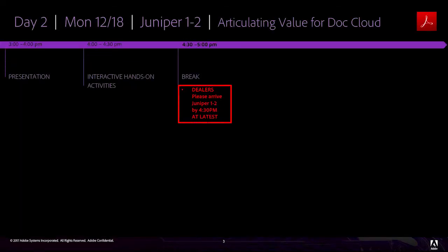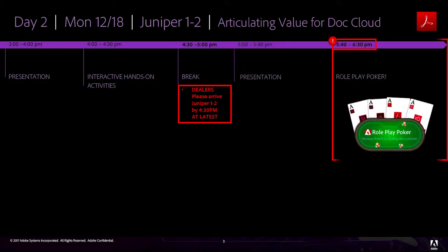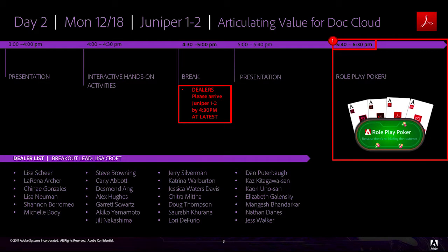For Day 2 Document Cloud Breakout, dealers should plan to arrive at Juniper 1 and 2 by the midway break at 4:30pm to collect their materials and get ready. The game starts at 5:40pm after the second presentation. Here is a list of the dealers for each table. Please find your name and be in touch with your breakout lead, Lisa Croft, if you're unable to assist.